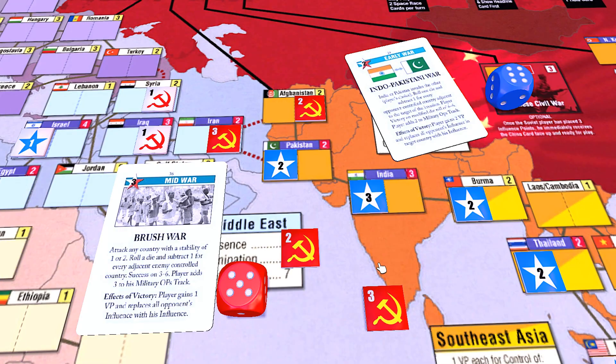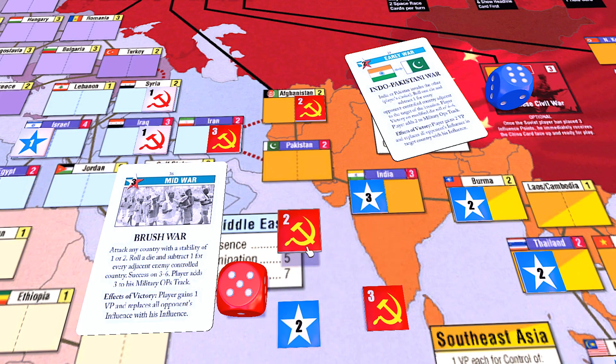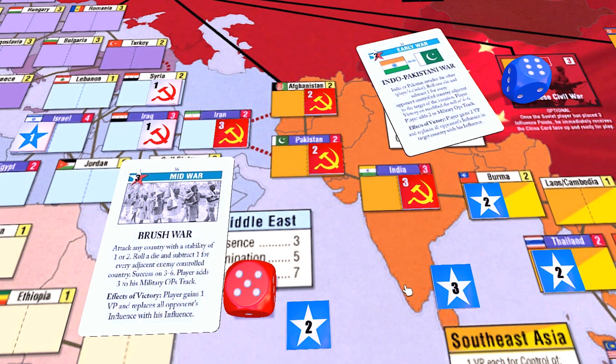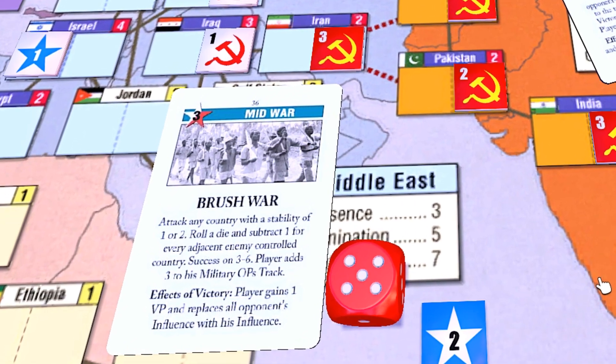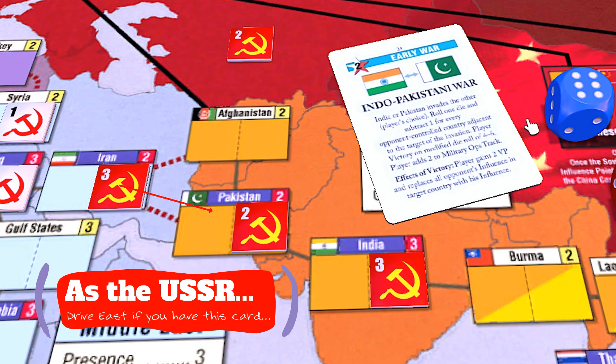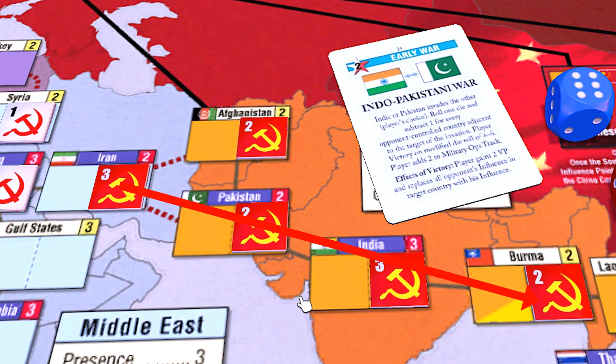One interesting combo in the mid-war is in combination with Brush War in Pakistan or even Burma. A lucky roll there followed up with Indo-Pakistani War can mean a pretty dramatic moment and potentially a big swing in fortunes. It's a big gamble though, and it depends on everything going right, but if you're going for broke, it's something to think about. If the USSR finds the Indo-Pakistani War card in hand, you can drive east directly after a successful coup in Iran without having to worry about it. Just remember to shore up Afghanistan and Burma at some point later.